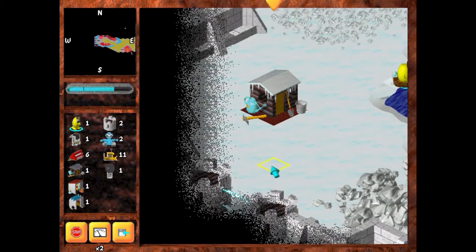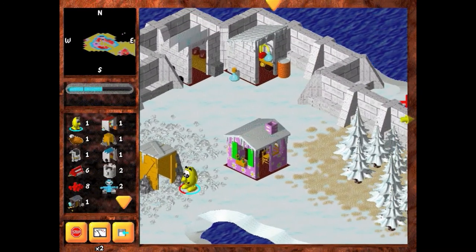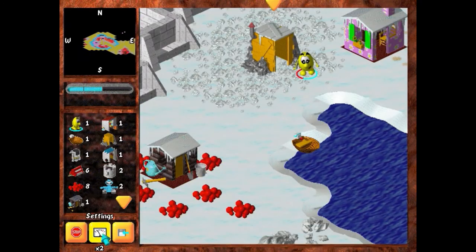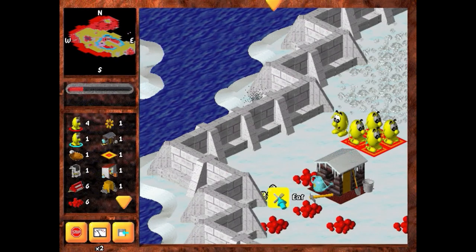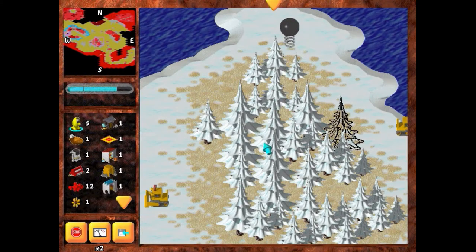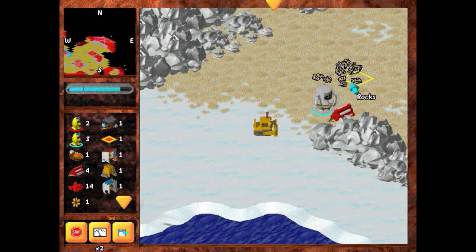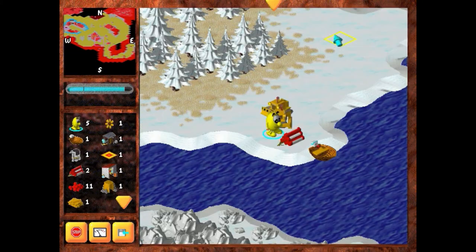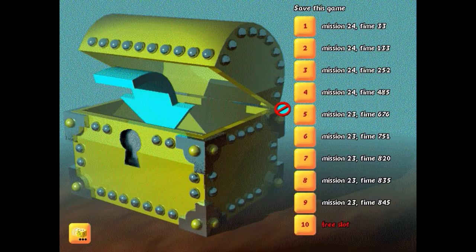I build a boat again, but this time I sail to a new island I hadn't seen before — one which actually has a garden shed already on it, complete with a laboratory, workshop, two protection towers, and trees, rocks and an iron deposit. Obviously, this is where I'm meant to set up camp. I head out, find some eggs, and bring them back to incubate into four more Bloopy soldiers. My scouting efforts reveal that in addition to the bulldozers I found before, there's also an island with two more bulldozers and a bouncing bomb, and not one but two master robot bases.